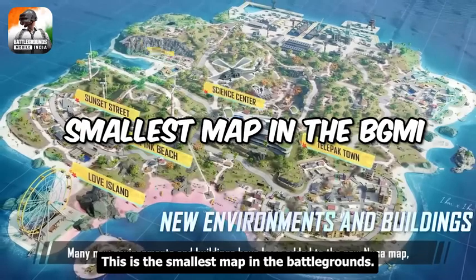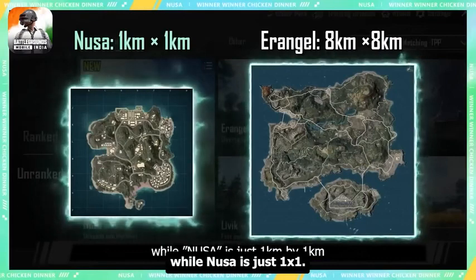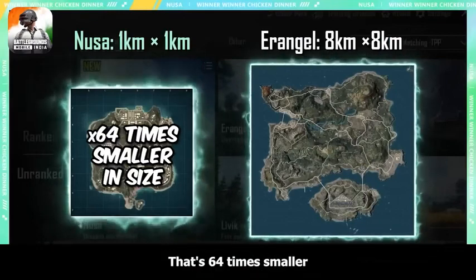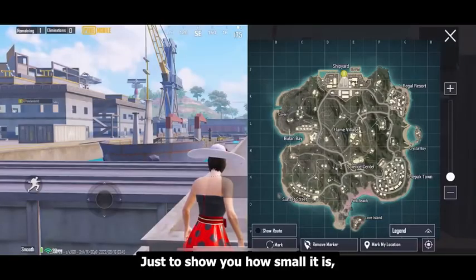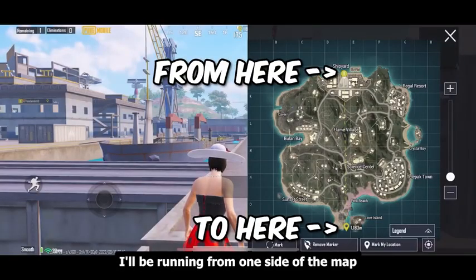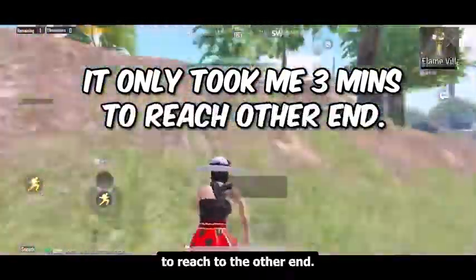This is the smallest map in Battlegrounds. For example, Erangel is 8 kilometers by 8 kilometers, while Nusa is just 1 kilometer by 1 kilometer — that's 64 times smaller in size. Just to show you how small it is, I ran from one side of the map to the other side, and it only took me around 3 minutes to reach the other end.